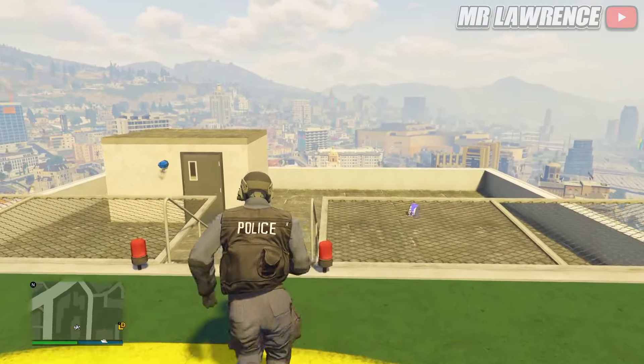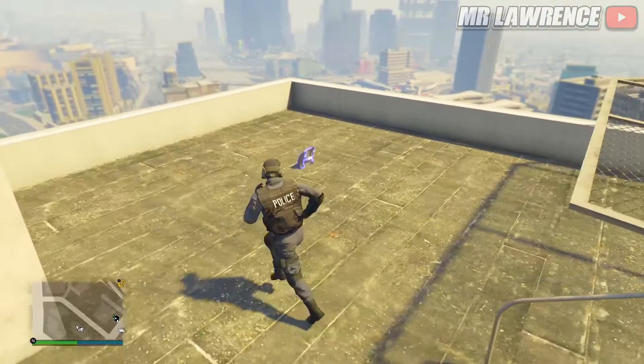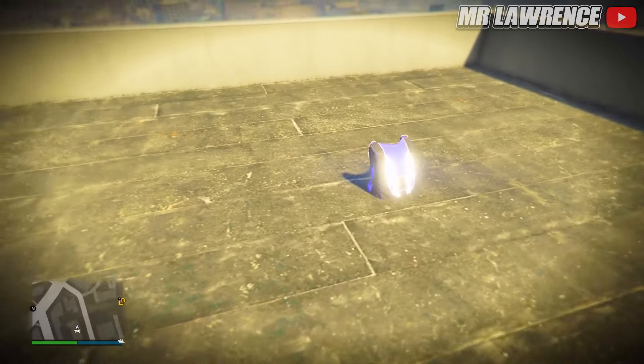There are multiple parachute spawn locations that you can pick up on top of buildings, but Rockstar kind of messed them up because they spawn halfway through the building.